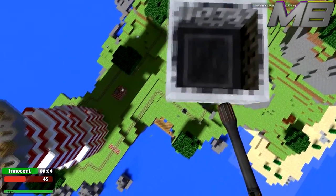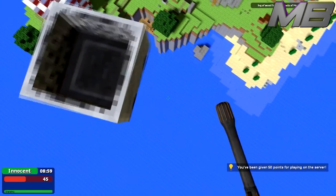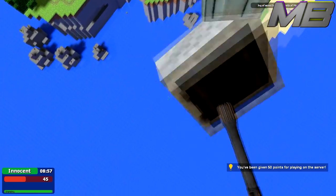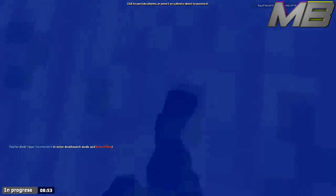Once you are prop surfing, you can walk around while you're on the prop and move about on the map, but if you move too quickly then you might fall off.